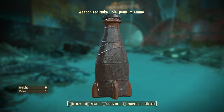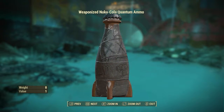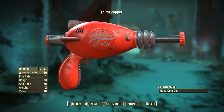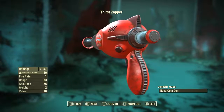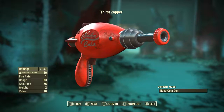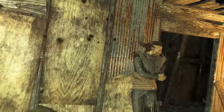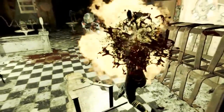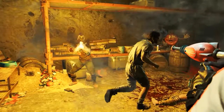All of the weaponized Nuka-Cola variation ammunition looks exactly the same — it has 'boom' scribbled on it in pencil with a little mushroom cloud and three X's. Once the Nuka-Cola Gun modification has been applied to the Thirst Zapper, it will have a base ballistic damage of 57, use weaponized Nuka-Cola ammo, a fire rate of 1, a range of 83, an accuracy of 76, a weight of 2 and a value of 10. The Nuka-Cola Gun modification is probably the least good out of the three, though that does not mean it is bad. The material cost of making ammunition is pretty expensive.